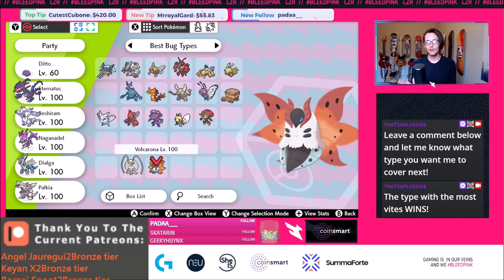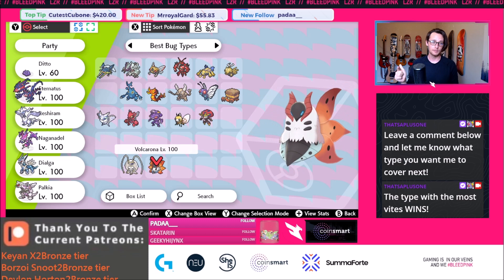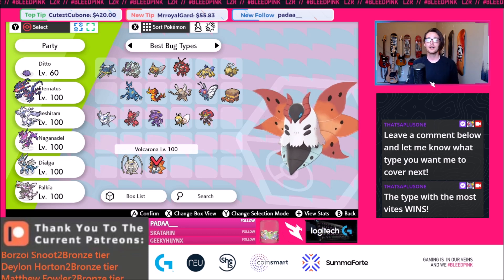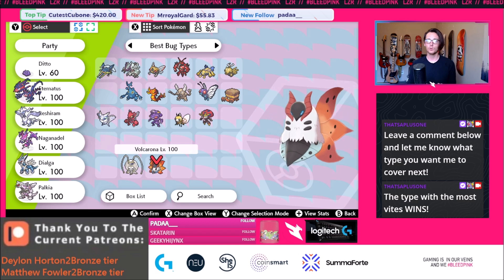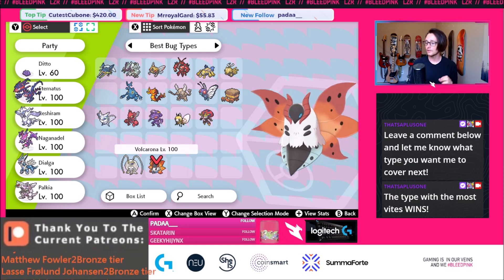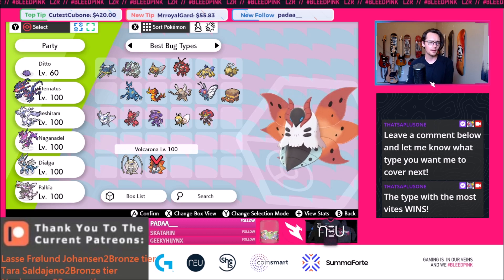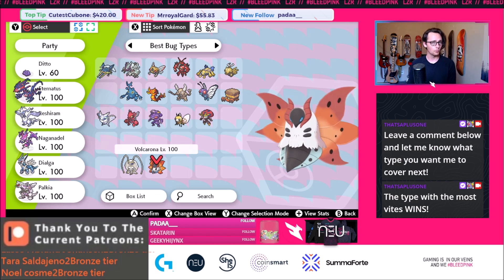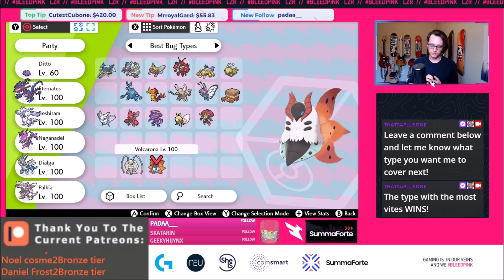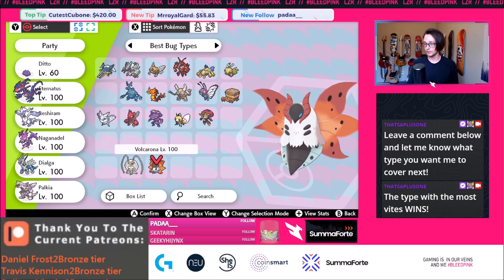Volcarona can outspeed a bunch of the base 90 speed restricteds — like Zekrom, Reshiram, Groudon, and Kyogre. It can go for absolutely massive damaging attacks or it can go for Struggle Bug to lower their special attack. Volcarona is going to be a really good mon in this format. It's also an amazing check to Zacian, which is so popular. Volcarona might even end up being number two or number one, but I think it's safe to say it's in the fourth slot right now, and it's definitely deserving of top five.